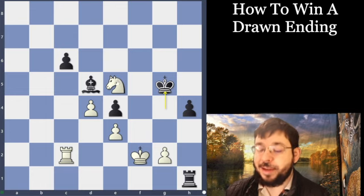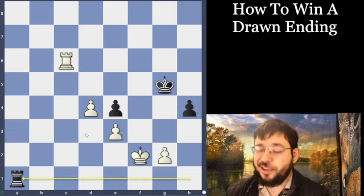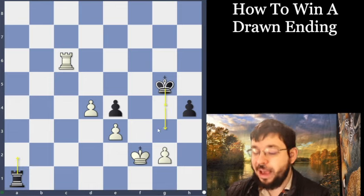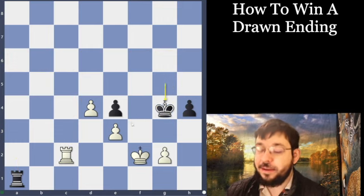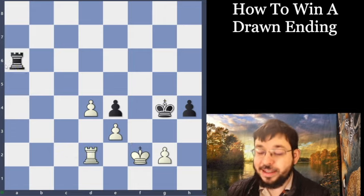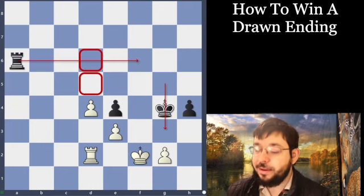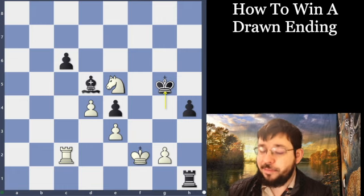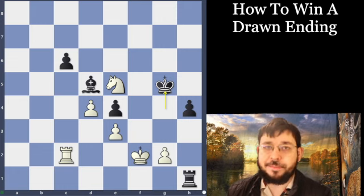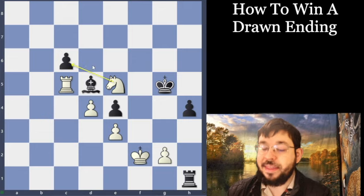Maybe what Caruana was expecting here is white to automatically play knight c6, and then after the captures, rook a1 - even though white's a pawn up, black's going to have enough counterplay with rook a2 and the king coming in to hold. You can stop with rook c2 but that's really passive, and black can play rook a6 and get the king in to stop the pawn. But Nakamura found a really great move - rook c5 - which prepares the knight c6 move to give it more strength.